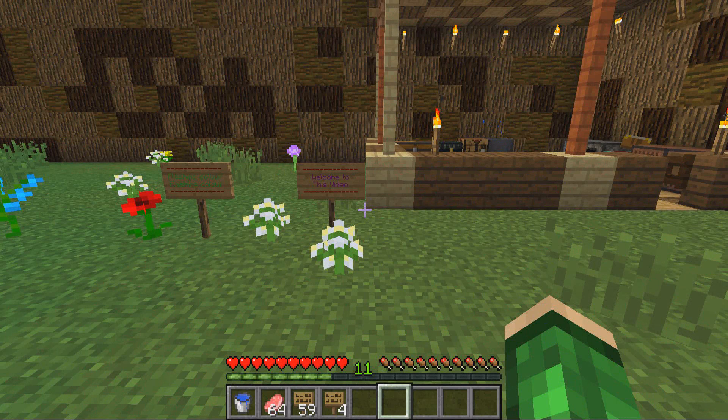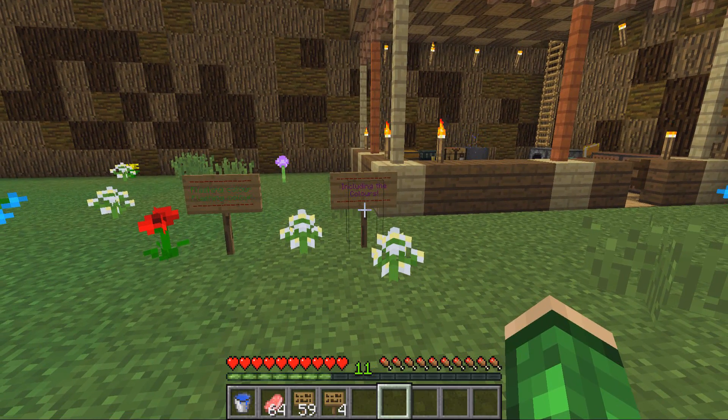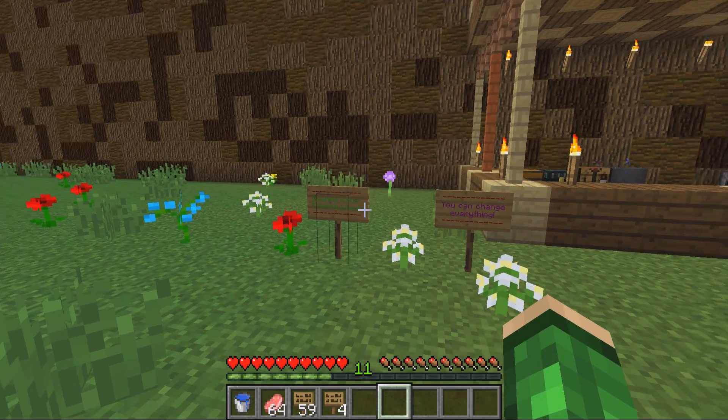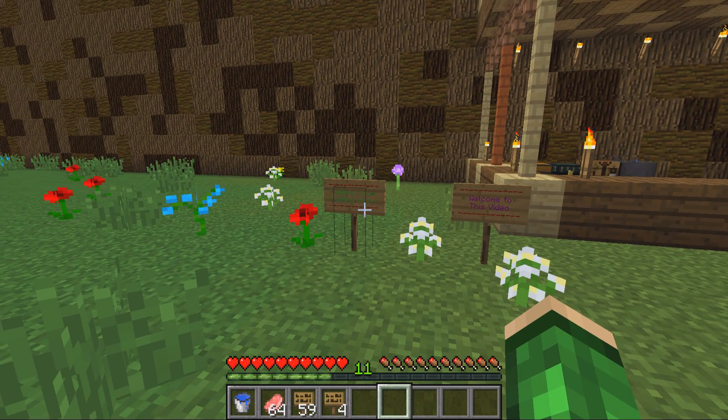Hey guys and welcome. This video is on the plugin Sign Animator. As you can see in front of me there are a couple of signs that are animating — they change their colours, they can change the text, and you can set as many frames as you want. There are two different speeds: this one is set to 10 ticks and this one is set to 40, so half a second and 2 seconds per frame.